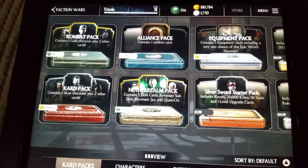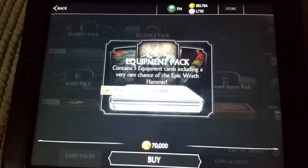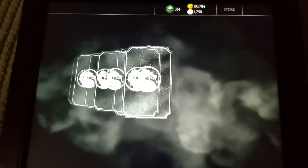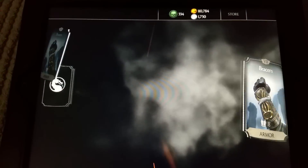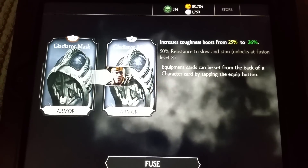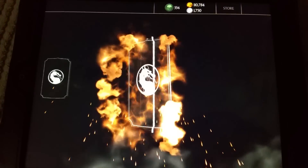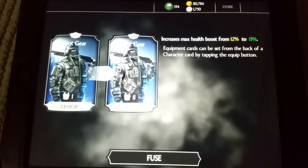So we've done the alliance packs, Injustice Scorpion, and the card pack. I think it's only fitting we do an equipment pack next. Let's see what we get — I'm hoping for either the rare epic rough hammer or a rare gear card. Beggars can't be choosers. First off we get a Bracer — an armor card — increased toughness from seventeen to eighteen percent, fusion number eight. Next is something I already have — the Gladiator Mask, also an armor card, increased toughness from twenty-five to twenty-six percent — a card I definitely recommend. And finally, the Riot Gear — another armor card — increased max health boost from twelve to thirteen percent.